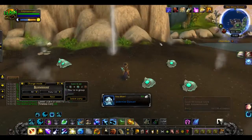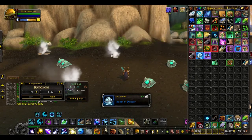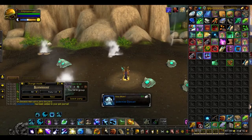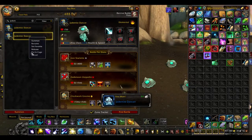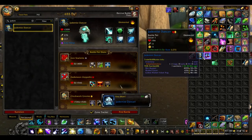So you can see, just after about 10 minutes — I should have put a timer on, but I didn't; next time I will — after 10 minutes, I got a Jade Mist Dancer. I can go ahead and cage that for you. And you can see on my server they are currently going for 8.9k.